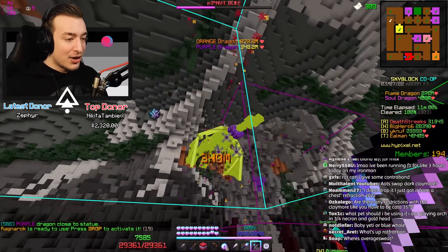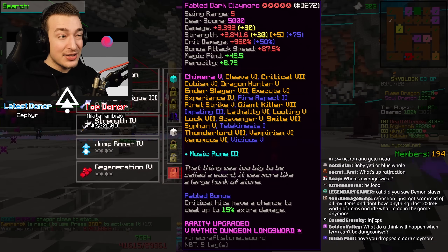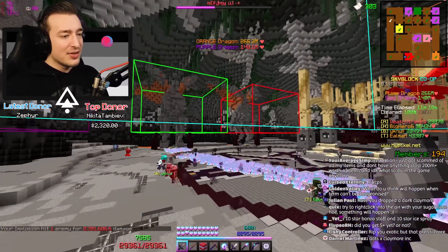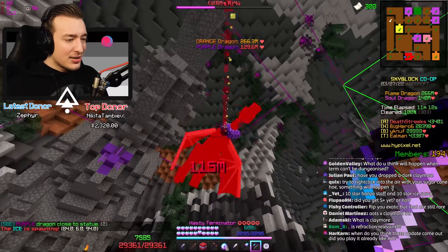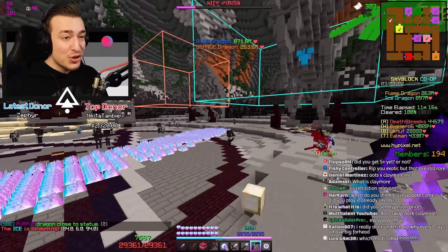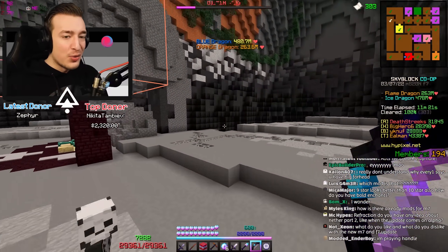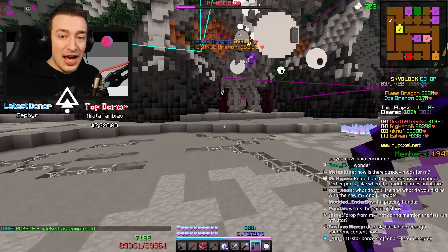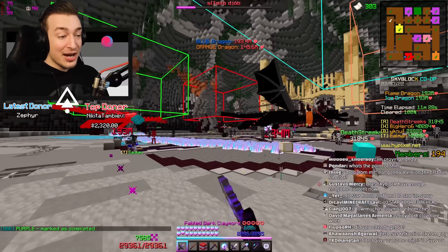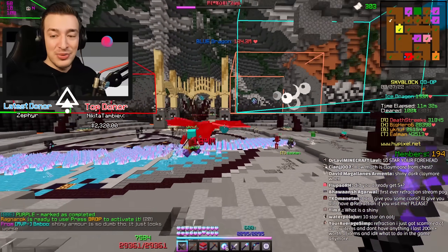I think it's the second rarest drop on this floor after a shiny Necron's handle — there are only two shiny Necron handles I know of, and there are a few Dark Claymores on the auction house around 600 million. The price is only low right now because the sword is buggy. It really has potential — I can one-shot ghosts from five blocks range, which is nice, but the ghost can still damage me from that distance and Siphon doesn't work, so it's not exactly practical.